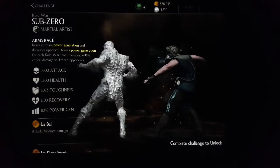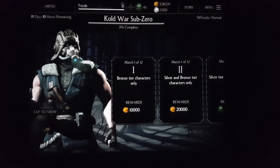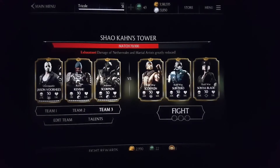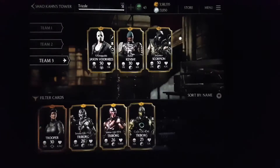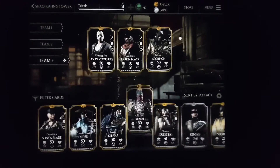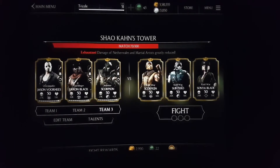He sounds epic honestly. I've battled against him and he's a very interesting character. At the moment I'm on Shokan's tower, and the challenge I did was against the Cold War team. Let me just edit this team — I'll swap out Kenji and put in a stronger character. There's my team with Raiden and Scorpion. You can see Cold War Sub-Zero, Cold War Scorpion, as well as Cold War Sonya Blade — a really good Cold War team.